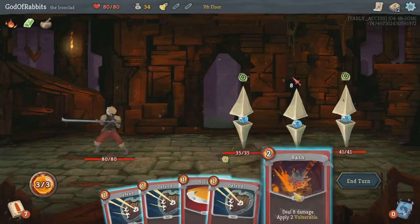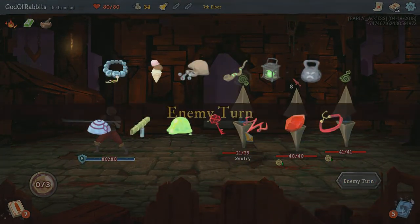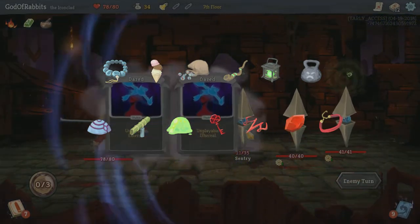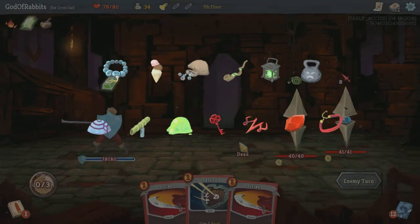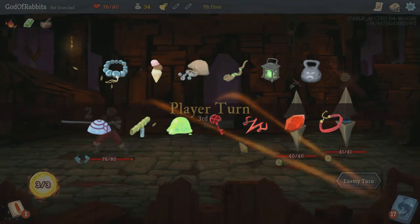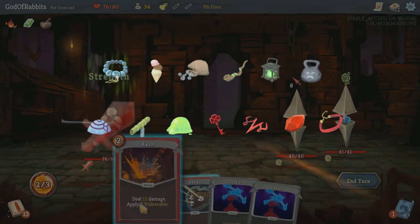As far as relics, here are the ones you should be looking for most. Juzu Beads eliminate enemy encounters in question mark rooms. Ice Cream preserves energy between turns. Bag of Marbles makes enemies vulnerable on turn one. Peace Pipe allows you the ability to remove curses and Defend cards at bonfires. Lantern gives you one additional energy on turn one. And Girya allows you to gain strength at rest sites.